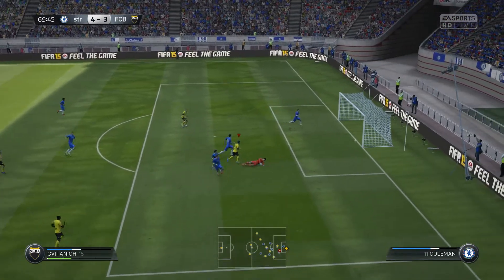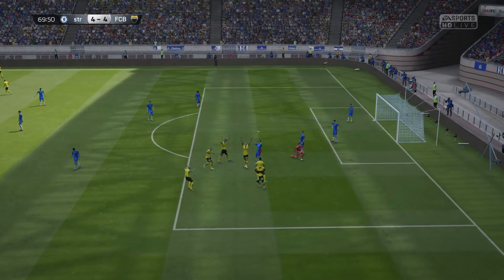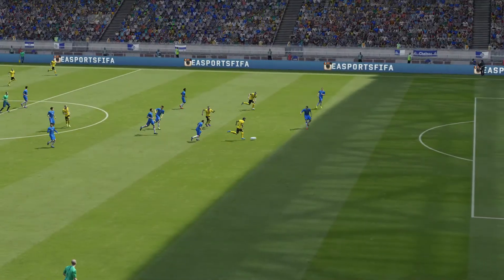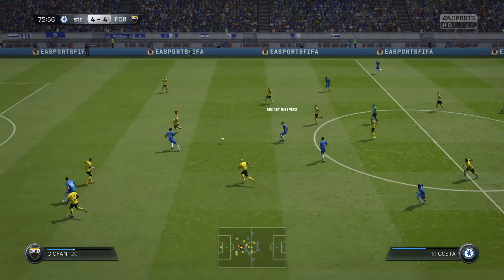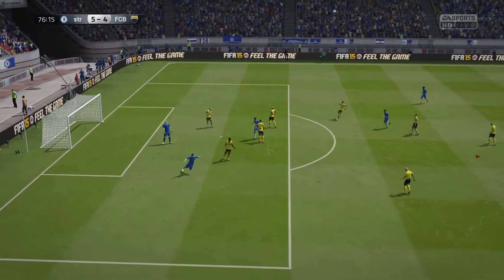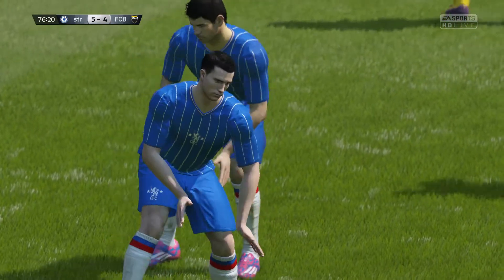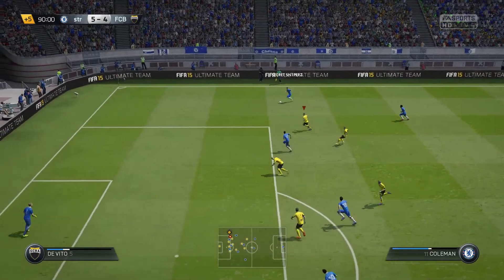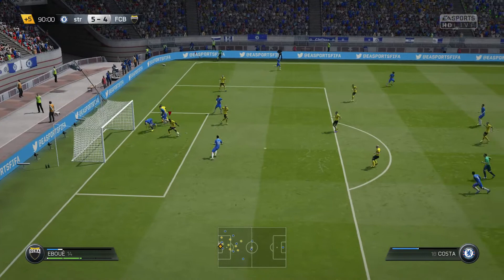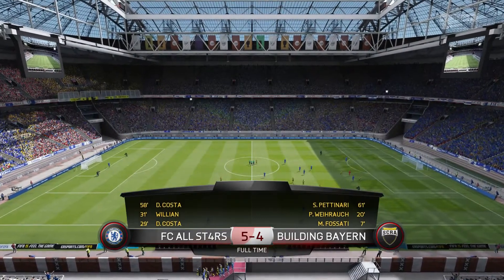What a lovely dribble through our defence — this Broad player is absolutely fantastic up front. He dribbles in and out, takes it around the keeper, and slots it home. Our defending is suspect — just one through ball and he puts it away. Five-four. What a way to celebrate, Van Persie! In the 90th minute he gets one final chance to whip it in — and that is how it finishes, five-four.